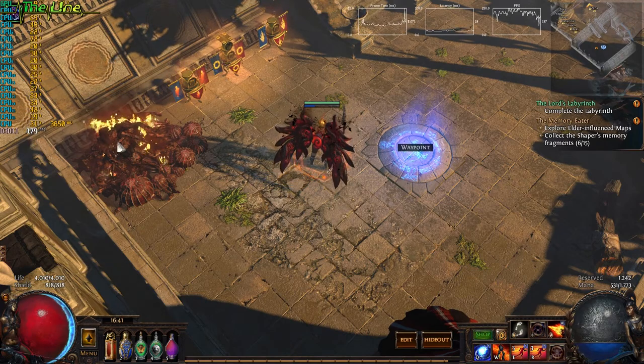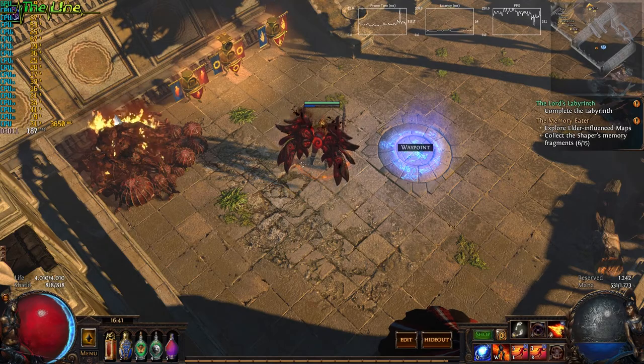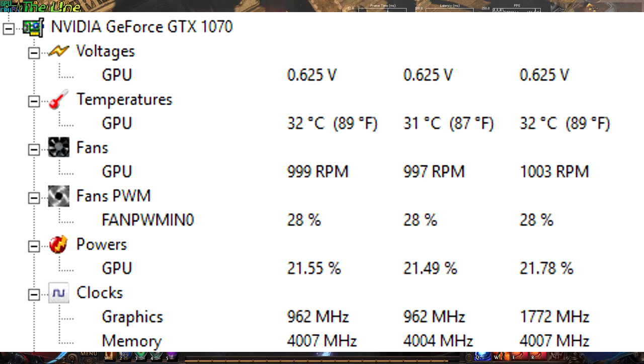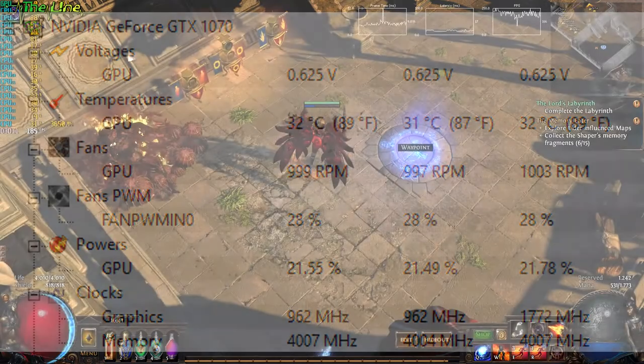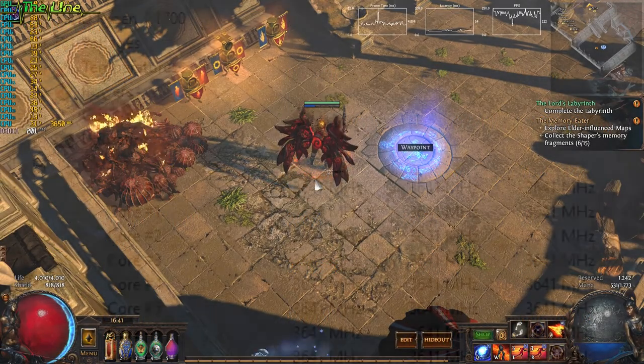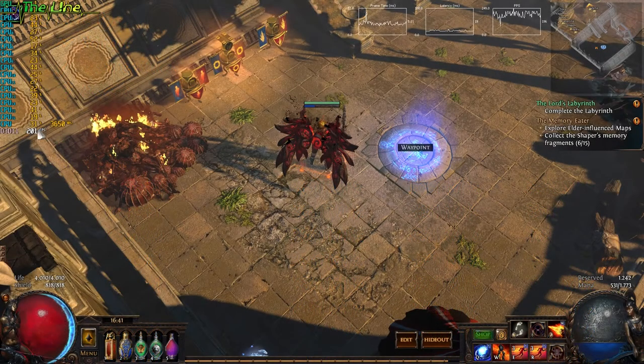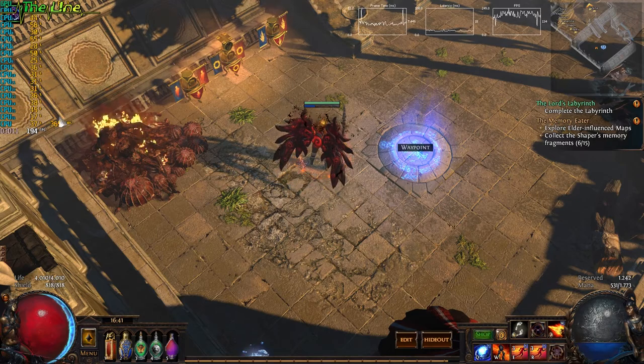I use MSR Afterburner to show you my stats on the left side. I'm running a GTX 1070, which is right now at 70-80% usage, and I'm running a Ryzen 7 1700 at 3.6 GHz, like you can see here.